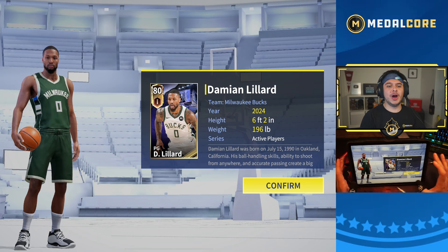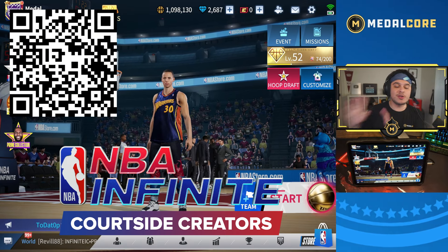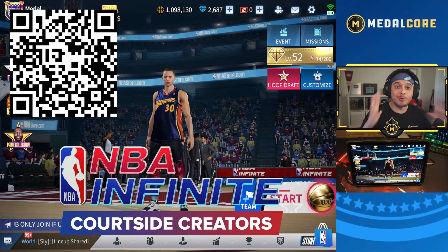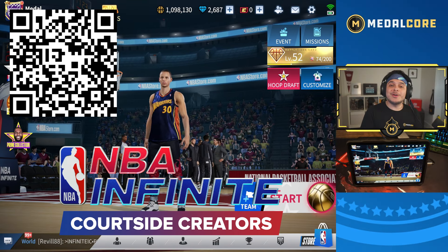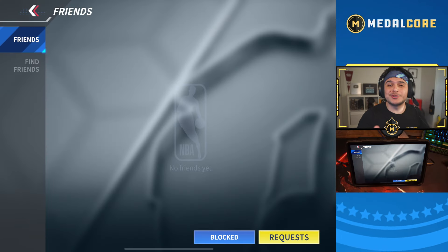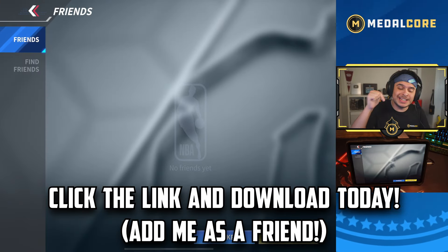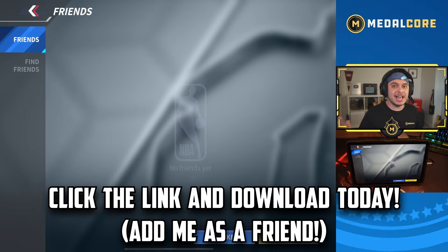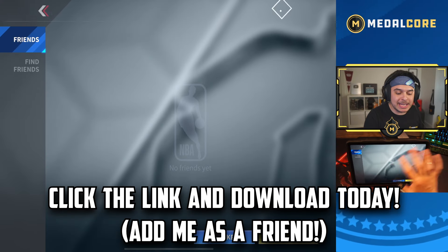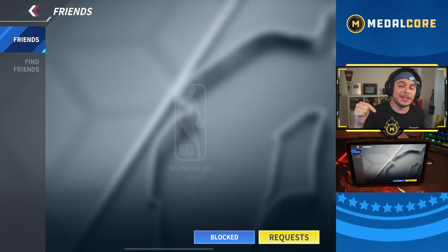Six foot two, bro. By the way, this is a message to all of my content creator friends — no matter what size your channel or content is, this is a message for you. Scan the QR code because NBA Infinite is creating a creator program called Courtside Creators. So if you're a creator looking to make content on NBA Infinite, scan that QR code right now. Thank you so much to NBA Infinite for sponsoring today's video. I got zero friends on my friends list — make sure you click the link in the description to download NBA Infinite today. Once you pass the tutorials, add me as a friend because I really need friends, and I will be accepting every single friend request.